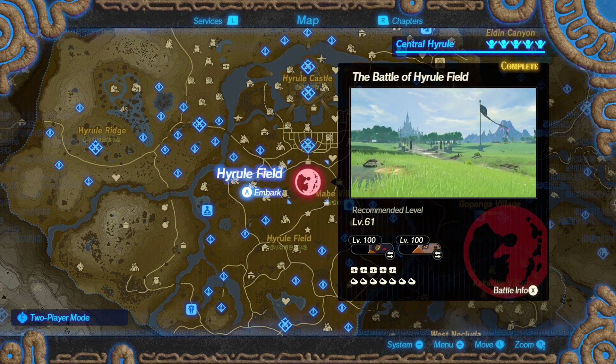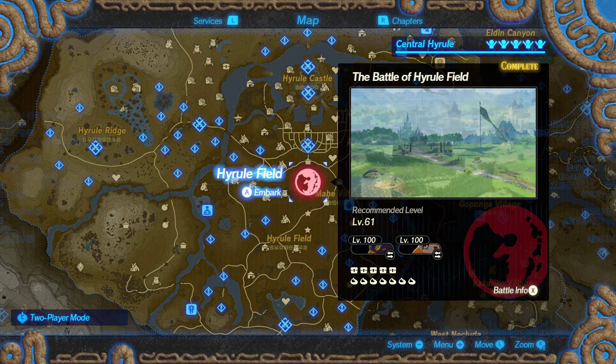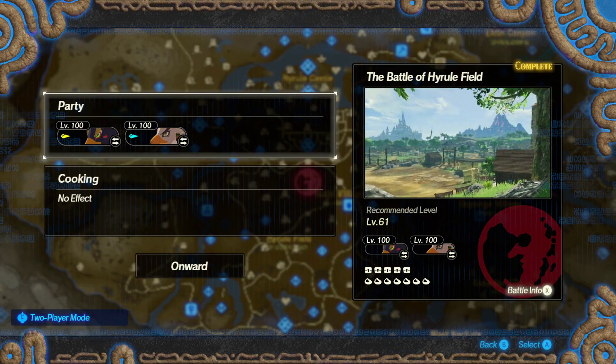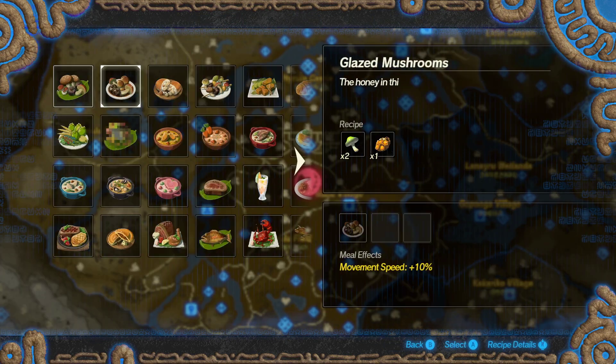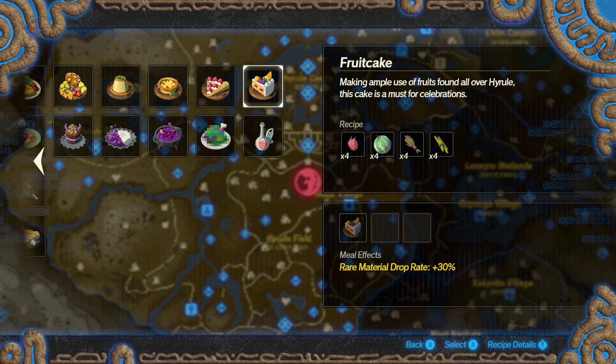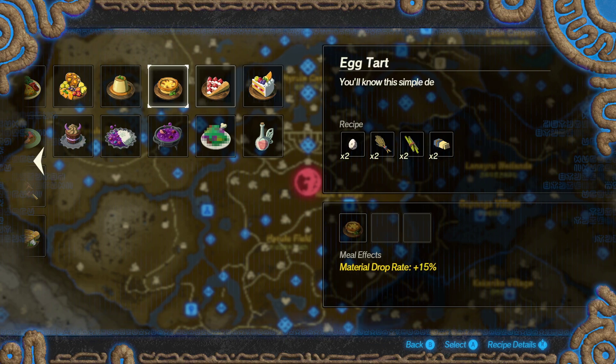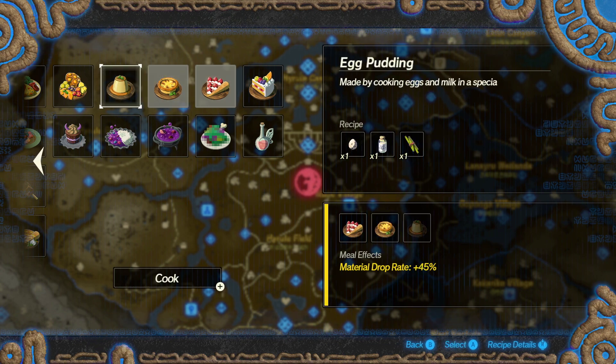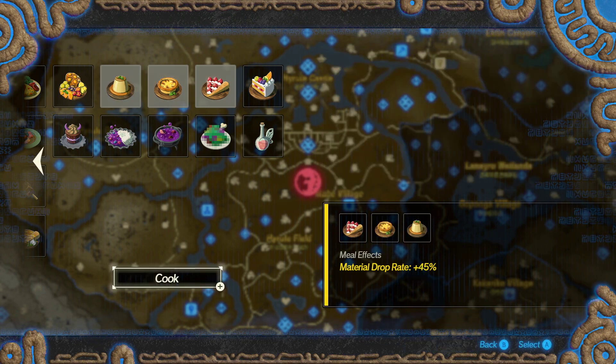This does require using Ravali, but your second character can be pretty much anyone else. For cooking setup, if it's a blood moon you can set it to rare material plus two material drop rates, but since this video is primarily focused on farming monster parts, we'll simply go with three material drop rates and confirm that.